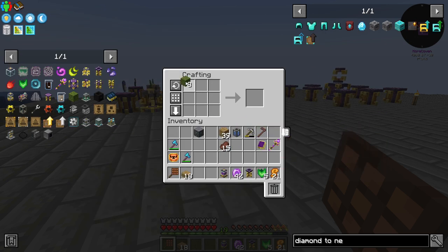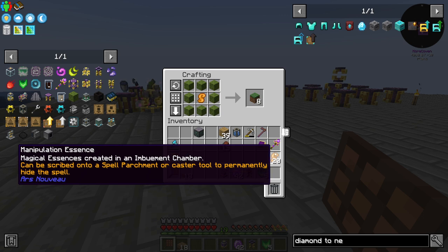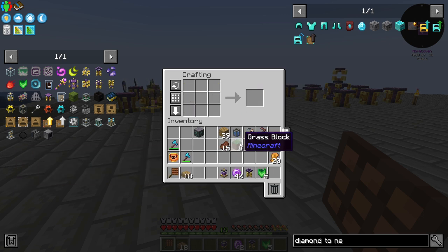To make Grass Blocks, you just take the Moss — which I showed you guys how to do that about two episodes ago — and put it in a Manipulation Essence. You get the Grass Blocks.